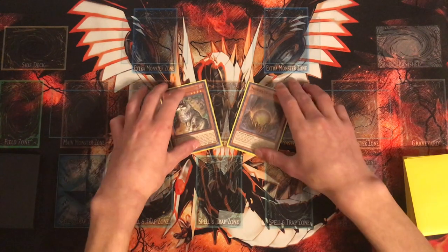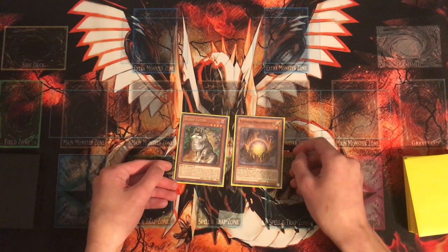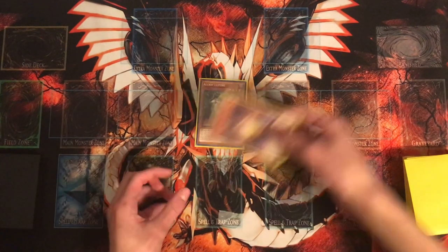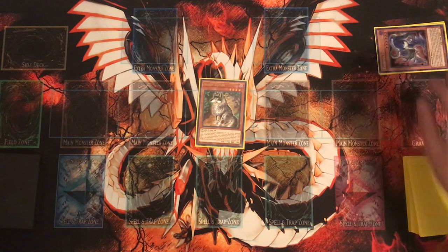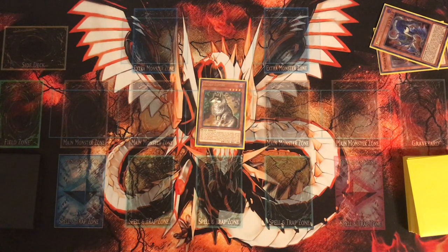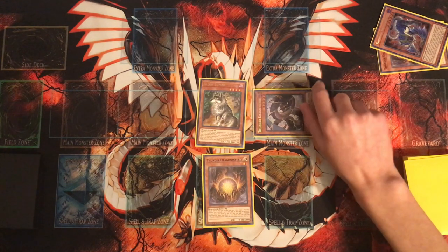Starting off, the first combo is Aloof Lupine and Thunder Dragon Matrix. These two cards combo really well together and get you to a pretty nice board. We start by Normal Summoning Aloof Lupine and banishing Thunder Dragon Matrix — that's for cost, by the way, so even if your opponent uses Imperm, you still get Matrix's effect. We'll banish Thunder Dragon Roar as Chain Link 1 and Thunder Dragon Matrix as Chain Link 2, so that if they have Ash Blossom, Roar still resolves and you get an extender. We add Matrix to hand and Special Summon Thunder Dragon Dark.